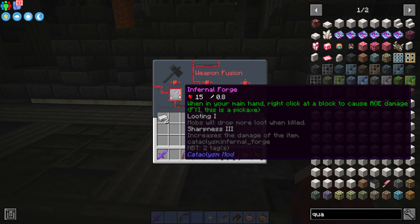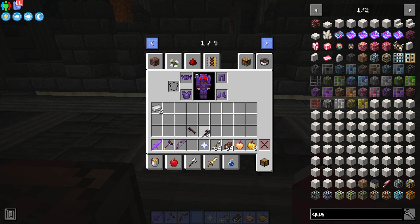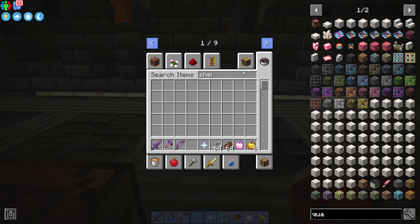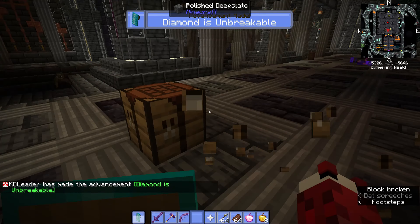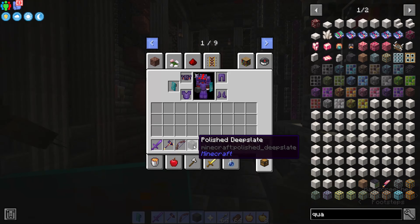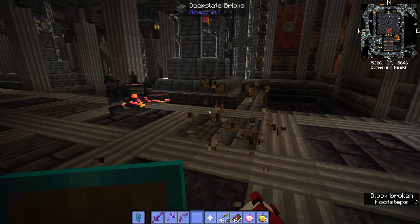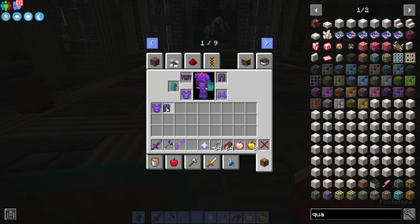You can also use a void core and a hammer to make a void forge, which does a bit more damage — but we're not covering the void core today, maybe in another video. We'll have a whole video themed on the netherite monstrosity. Let's delete those overpowered items since it's unfair to use them. I'd recommend a diamond or netherite shield. I also recommend having two people to kill it — one as a distraction doing damage, and one getting behind it and slaughtering it.